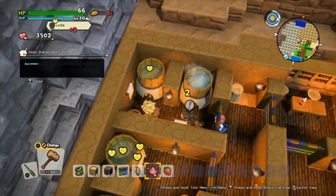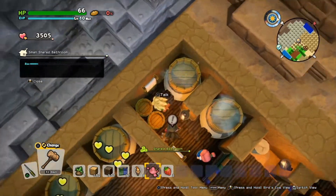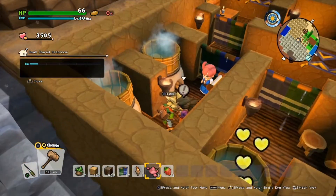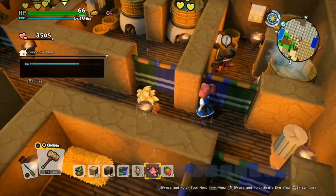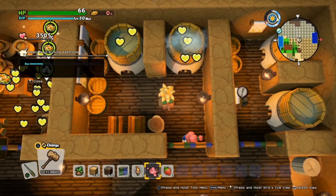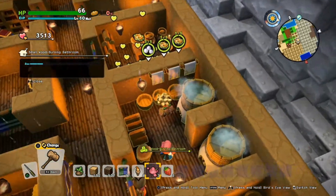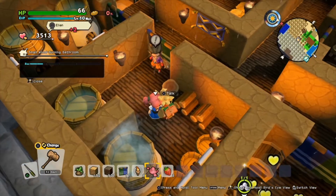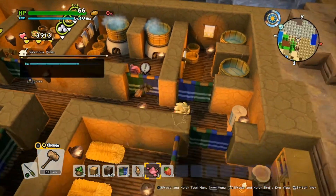Over here is a shared bathroom. Since we don't have showers yet, all you need is two wash tubs, two towels, and a light to have a shared bathroom. Over here is a small wood-burning bathroom - the people share this one as well. The difference is this one has four wash tubs, three towels, two firewood, a chair, and two lights. It's a different type of bathroom so it registers as a different room.